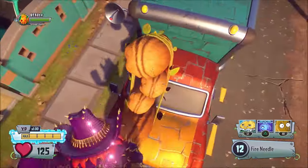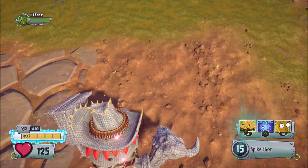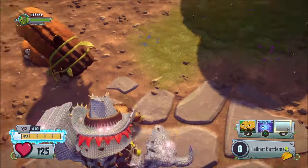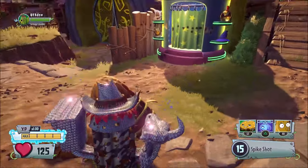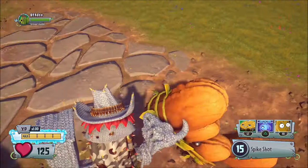You may be saying there aren't always going to be objects to place the Tall Nut Battlement on to do this trick, but I will show you how to make it go sideways almost anywhere. To make the Tall Nut Battlement go sideways anywhere, you have to place either a Potato or Pizzazzling Potato Mine down, then you are going to want to place the tall nut as close to the side of the potato mine as possible. Since the potato mine is round, it should make the tall nut go tilted, but keep in mind that this is quite hard to pull off, so you are going to have to keep practicing.